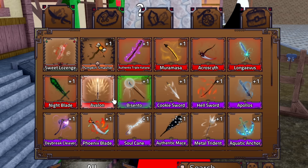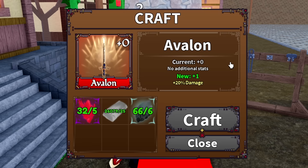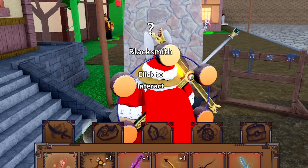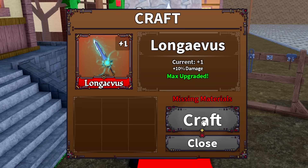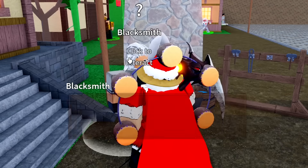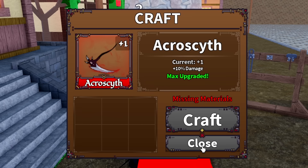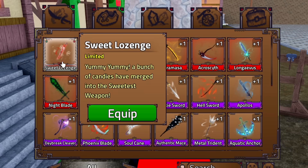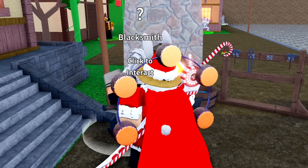Moving on to legendaries - three legendaries to upgrade. Maulo takes dragon scales and lost rubies, 20 upgrade for the Avalon. Nightblade is 10, already confirmed. Longavis - the least valuable legendary that everyone seems to hate for some reason - 10 upgrade, we can afford it. Acro scythe: we can barely afford it, three seeking fins, seeking blood, and an ironing get, but 10 upgrade done. Quick check on others: 10, 10, 10, 10. And for the very last sword, the sweet lozenge: 25 ironing gets, 50 feathers, one sea wrath, one sea rate - 15 upgrade. We've upgraded every single sword with a plus one, except for the adventurer knife.